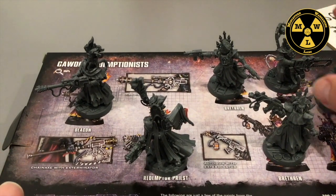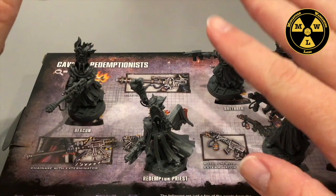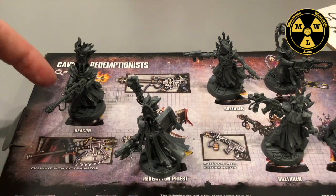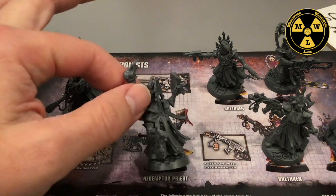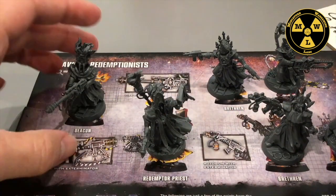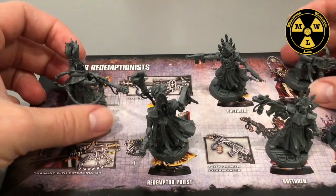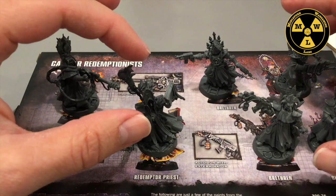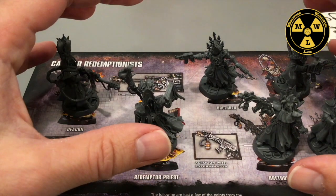Looking at the models themselves — most of these second-wave expansion kits for most of the gangs normally have four models that'll be Juves, and two models that'll be champions. Since the Redemptionists are their own faction, or sub-faction within Necromunda, you get a Redemptor Priest to serve as a leader for the Redemptionist gang, then two champions, and then three Brethren that can serve as regular gangers or Juves.